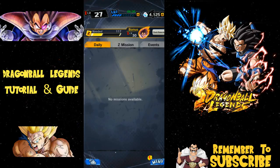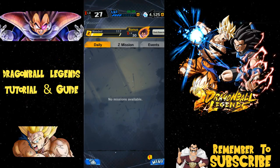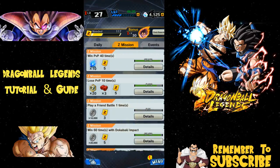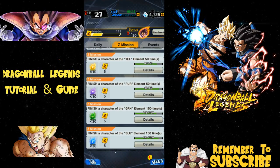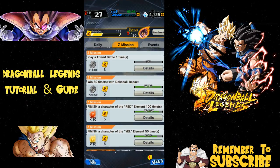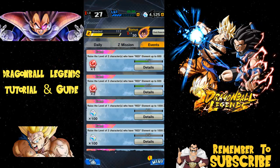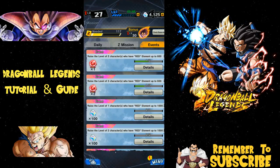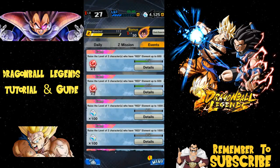Under missions, you have daily missions available every day — things like completing a quest or adventure, completing a PVP match, doing three story modes, or collecting a specific number of crystals. You also have Z missions, which are always-available goals like defeating 50 purple element characters. Dokkan Battle Impact occurs when two players use a melee arts card simultaneously. Under events you have special missions; for instance, getting Krillin up to level 600 will earn you the second orb for getting characters to 1000.